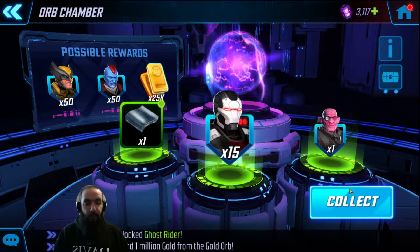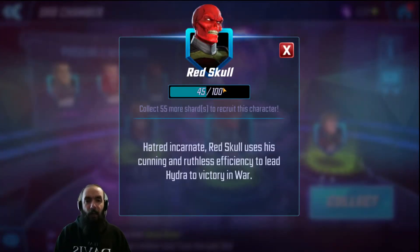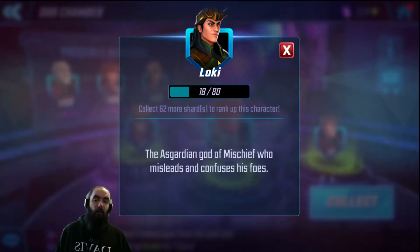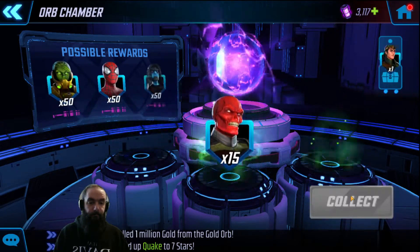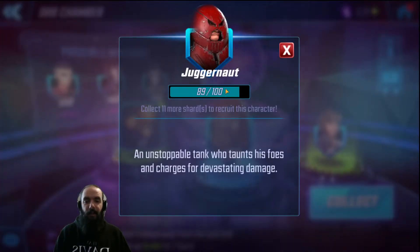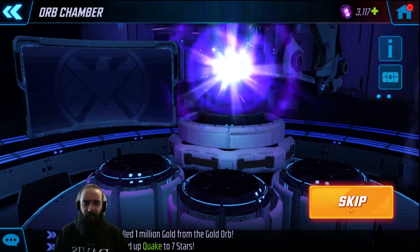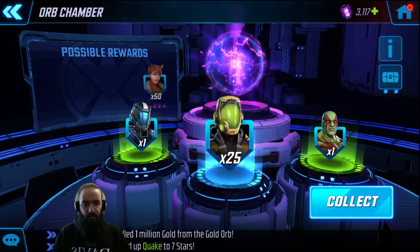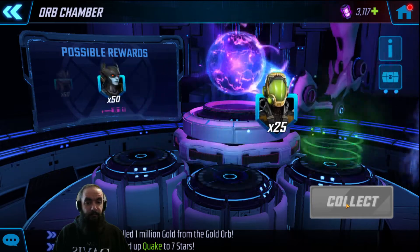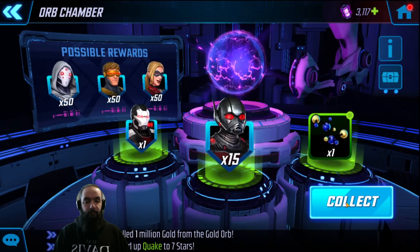15 War Machine — good pickup, going to boost him up a level. 15 Red Skull — I need a lot more Red Skull, but he's pretty hot in war defense. Some Pyro, some Loki — don't mind Loki at all. 25 Juggernaut — can't unlock him yet but that gets close to the unlock. Quake — she's on my Shield blitz team. AIM somebody. Another Drax shard, I'll take it.